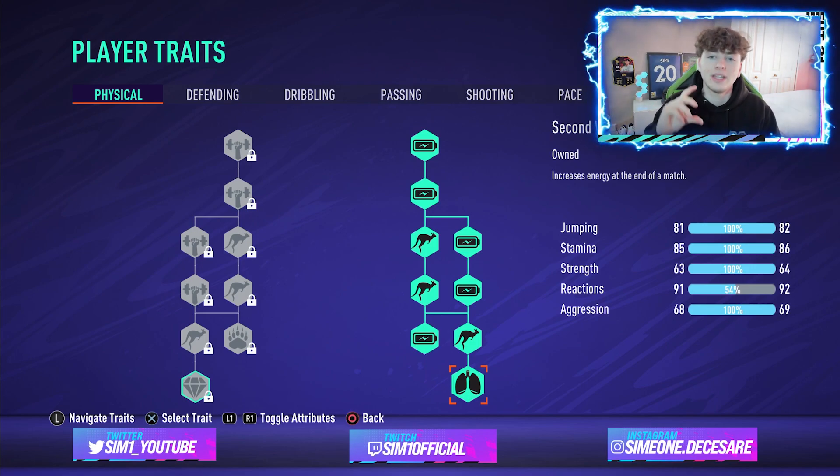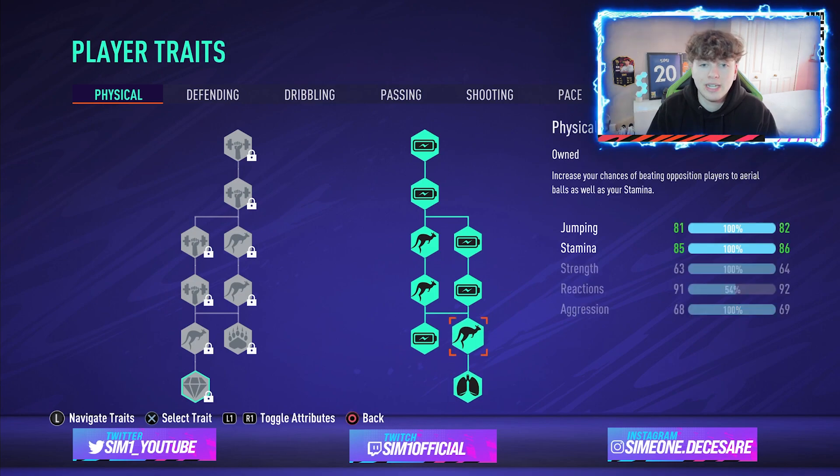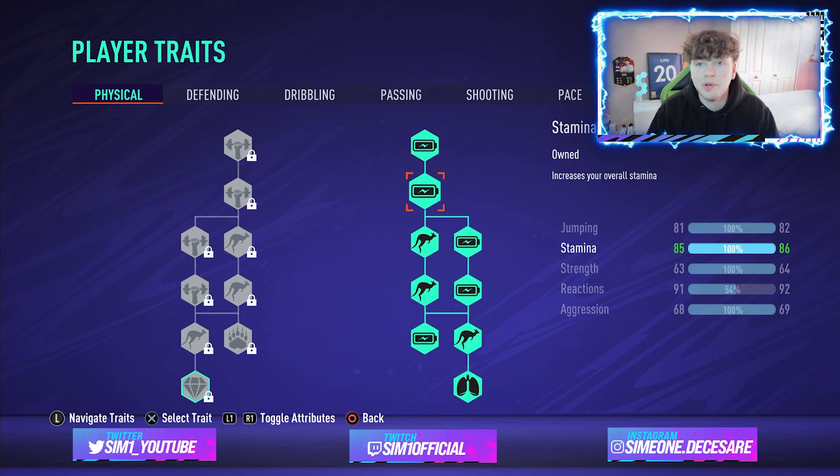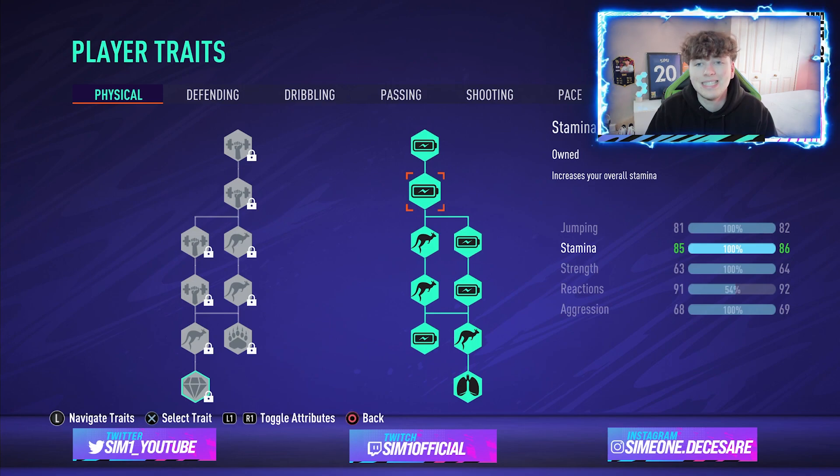The second wind trait is very key — it gives you 25% of your stamina back in the 75th minute, which is a big boost and a game changer, especially if you're losing or need to make a lot of runs in the second half. The physical traits give us 82 jumping, 86 stamina, 91 reactions, and 69 aggression.